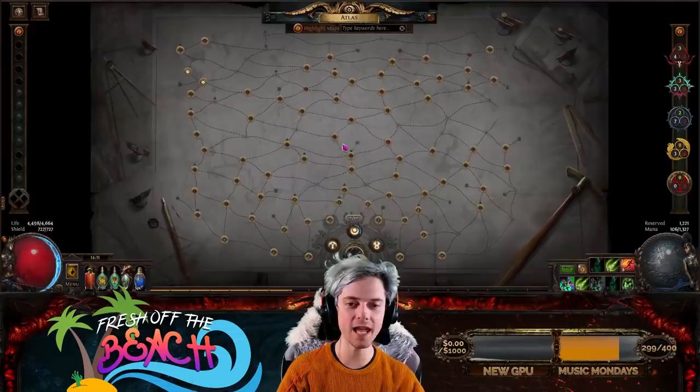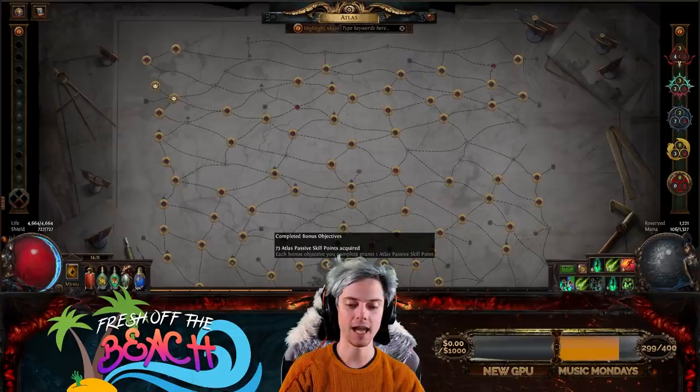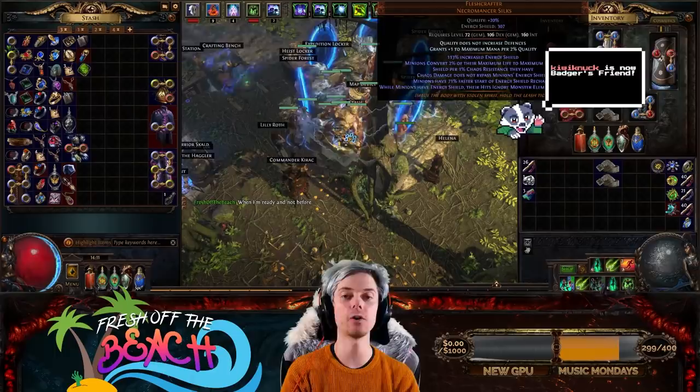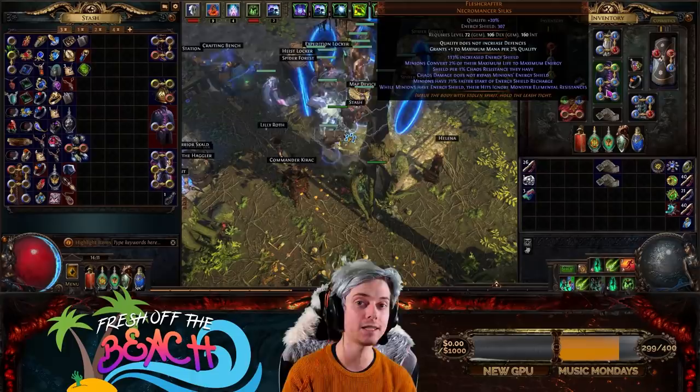First of all, I have my first two watchstones from the Eater of Worlds and the Searing Exarch. We've progressed up into T16 maps and I'm just looking at filling my atlas — we're at 73 points out of 117, and I've got a few Orbs of Horizon to help get through that. In terms of upgrades, we managed to drop a few things. And I'll talk about selling things, because I still have not purchased a premium tab — and honestly, I don't think I'll even need to, because there are a lot of ways to sell items without one.